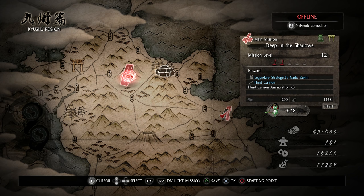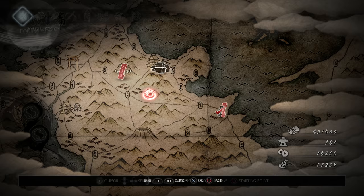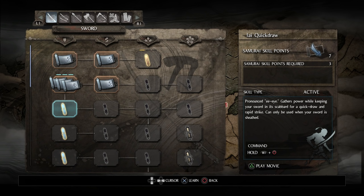Hey everyone and welcome back to Nioh! On this video we're gonna be doing the main mission Deep in the Shadows, which is a level 12 mission with a difficulty of 2. But before we do that I want to spend some skill points and level up. So let's go to my skills — I've got seven samurai skill points unused and I'm gonna get two abilities. The first one is Iyai Quick Draw which costs three points. It gathers power while keeping your sword in its scabbard for Quick Draw and Rapid Strike, and can only be used when your sword is sheathed.